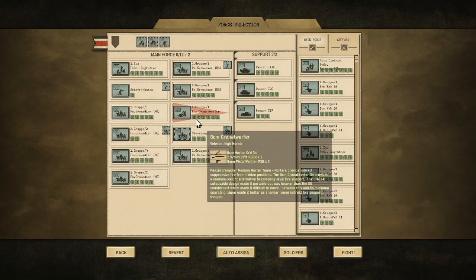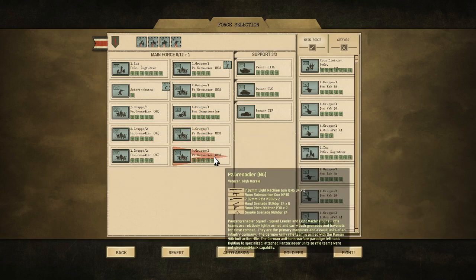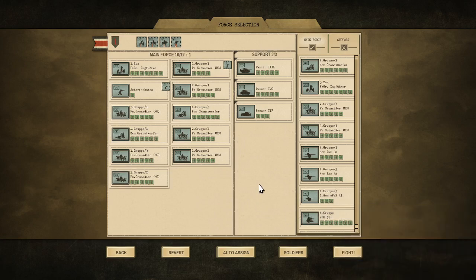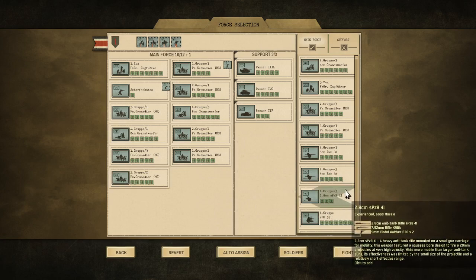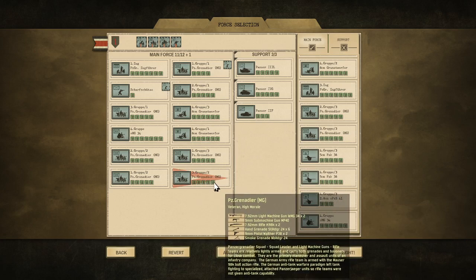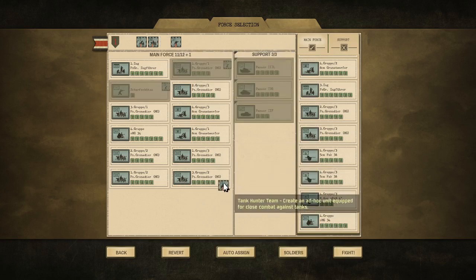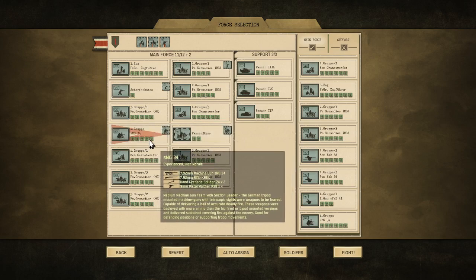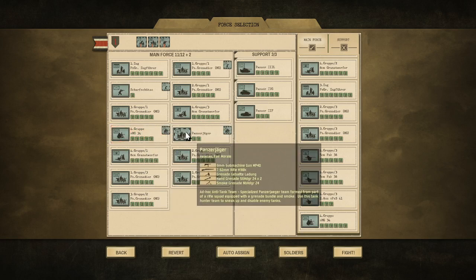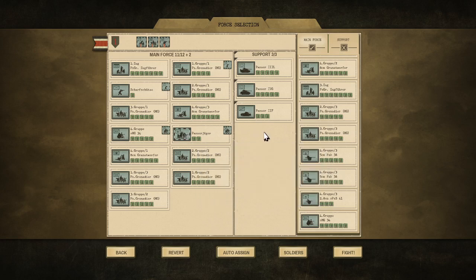I'll go with one Zug Führer. Let me find another mortar - I want another mortar. If I take the MG-34 that's one MG with five guys and they have more ammo. I could pull a tank hunter team off of that and have five guys with one MG and a Panzer Jäger. He might have some armor, I don't really know, so that could be useful.